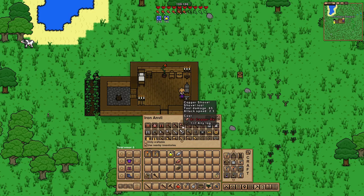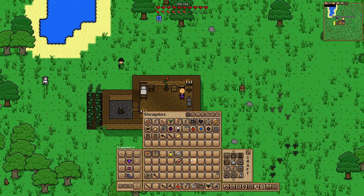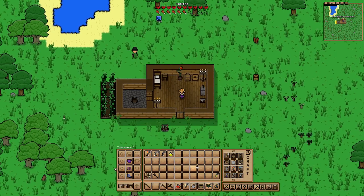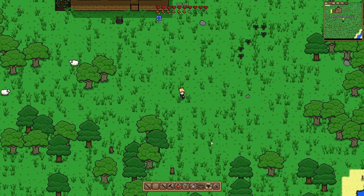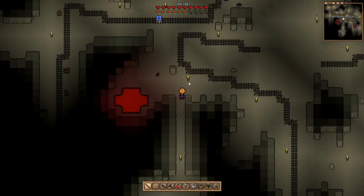Even after our latest round of smelting I'm still like one copper bar short of making a new pickaxe, so we've got to go back down below. Interesting note - the gold doesn't seem to be smelting. I don't know if it's the spruce wood or if it needs something better than just wood. I'm remembering that hunter guy - I think he sells a bow. But I don't see him - I think he's moved on for now.